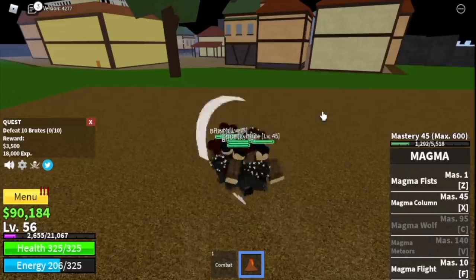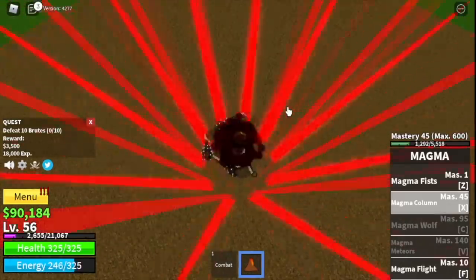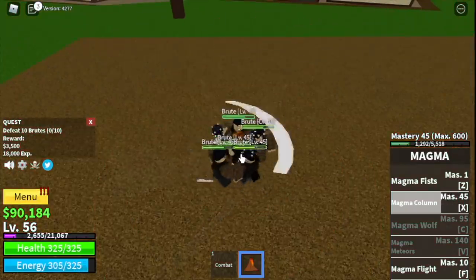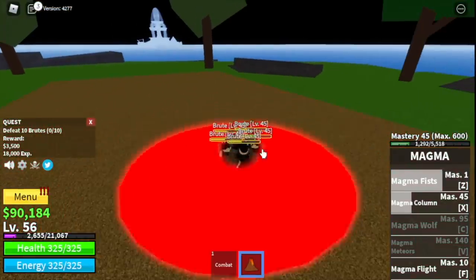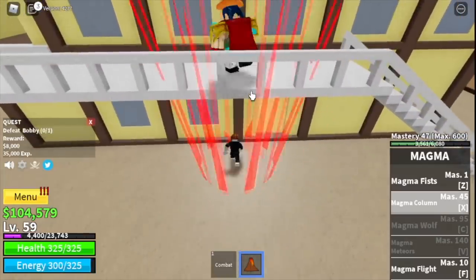Magma column will be unlocked before you reach your next island, so always make sure to last-hit your enemy using your magma fruit to level up your mastery faster. At level 55 you can start defeating Bobby, the mini boss on this island.